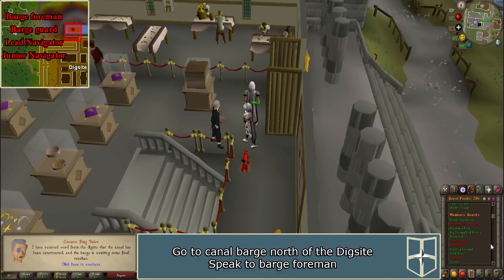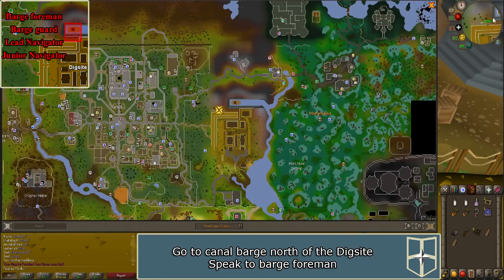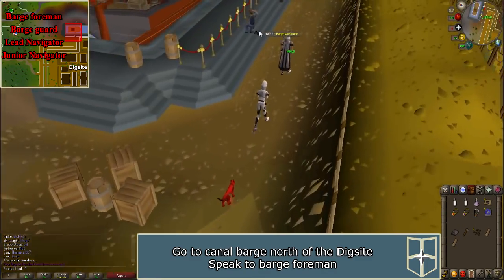Now travel to the dig site using either your dig site pendant or dig site teleport scroll. Walk directly east to the canal barge and speak to the barge foreman.